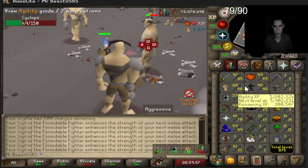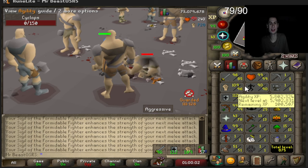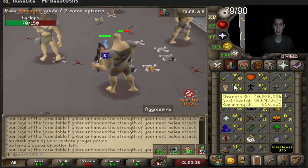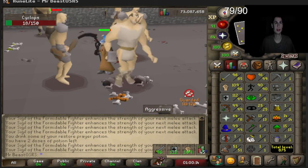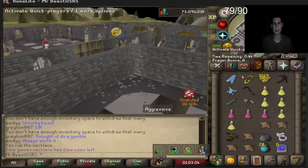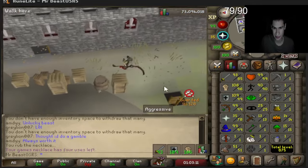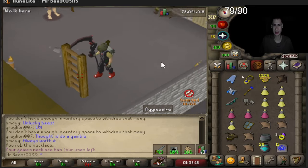We're getting like 2.3 mil XP per hour. Still worth it because we're almost at 97 strength. I'm not sure if max hits cap out at 97 strength — they kind of do for certain weapons. We're going to grind out 99 strength and maybe 89 defense. XP per hour just isn't worth it, so we bought a berserker ring for like 6 mil.